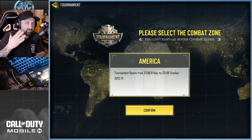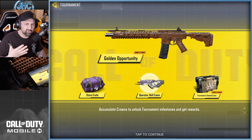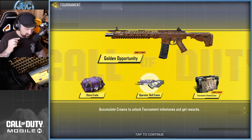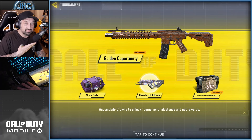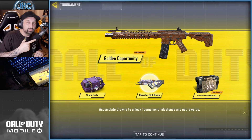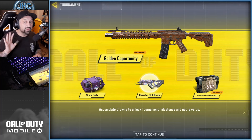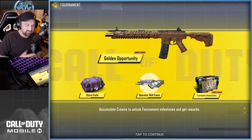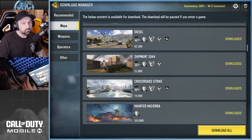This season also has a rank reset, so we get a new tournament season starting on the first Friday — that's the first tournament week. There's a new tournament camo called Golden Opportunity, and a new operator skill camo as well. I'll keep some reservations though, because sometimes camos that don't look great in previews look really good in game. I'll get the first one probably Wednesday and judge it then. Shipment 1944 is in the map rotation too, if you guys like to check that out.